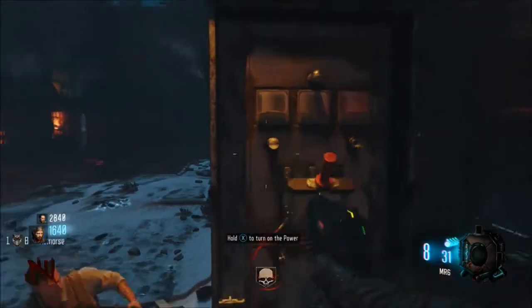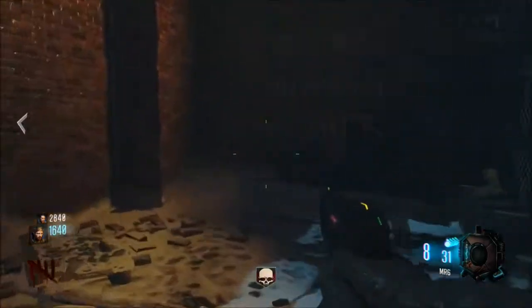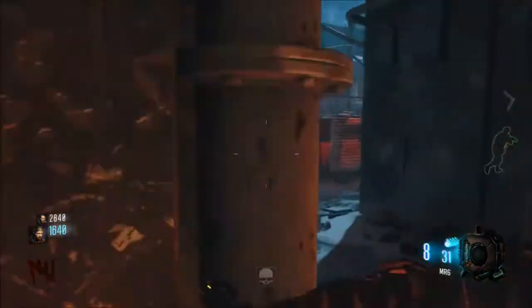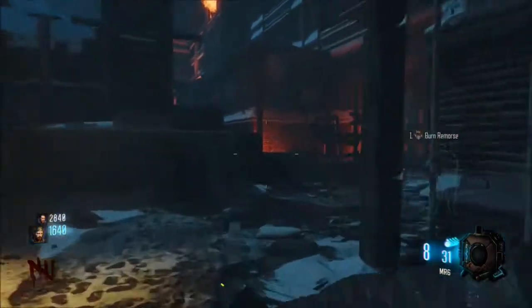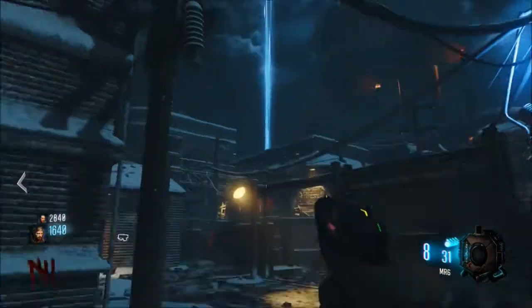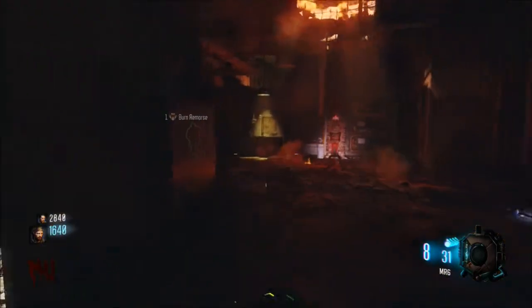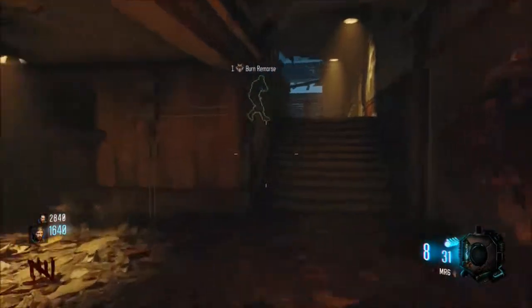So you can only open those three doors, and then you're going to go to the power from there. The power is right over here, so you turn on the power, and you're going to have to run all the way back to the start. This is a kind of glitch where the zombies only spawn in one area.